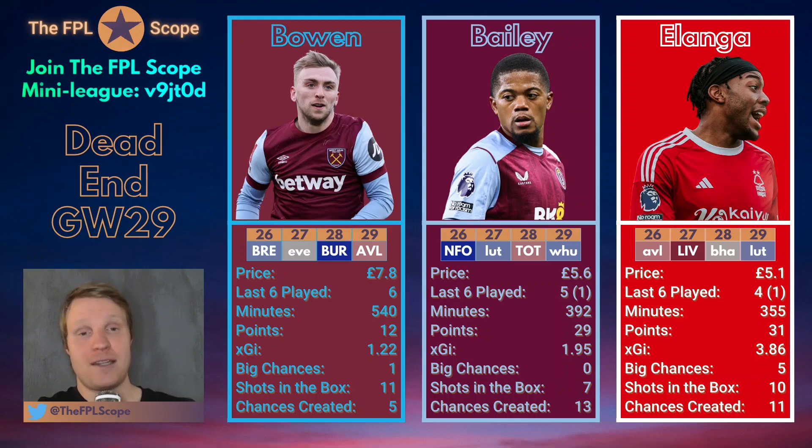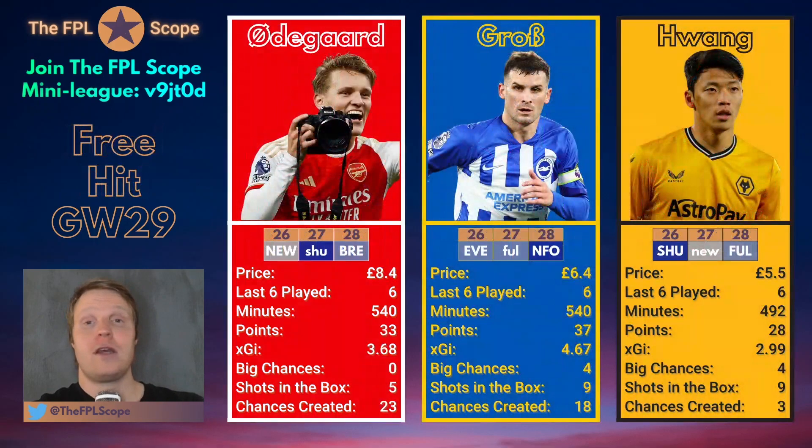Let's move on to the different tactic — using your free hit in GW29 and not worrying about who plays in GW29, just focusing on GW26, 27, and 28. Then you can free hit in GW29, and whether you wildcard in GW31 or 35 doesn't really matter for who you bring in for these three gameweeks. So let's move on to three alternatives that I think are quite a bit more exciting than Bowen, Bailey, and Elanga — even though I quite like all three.